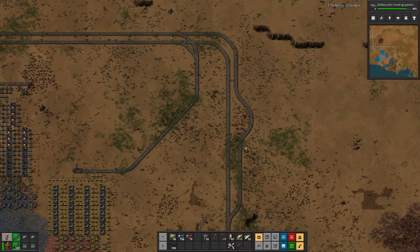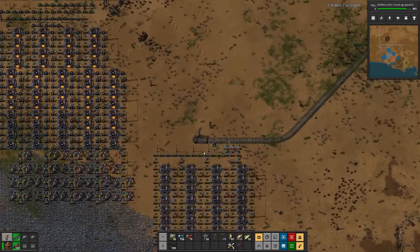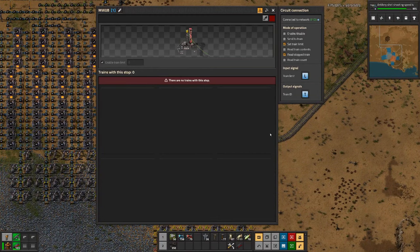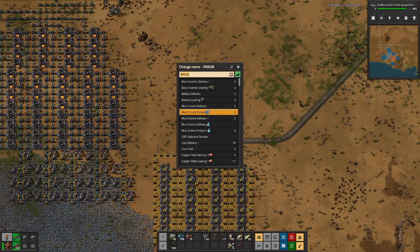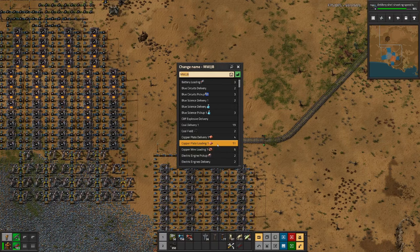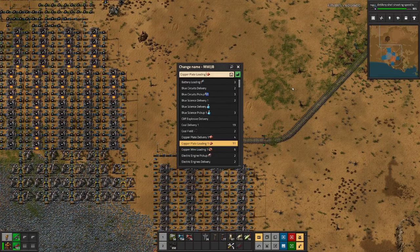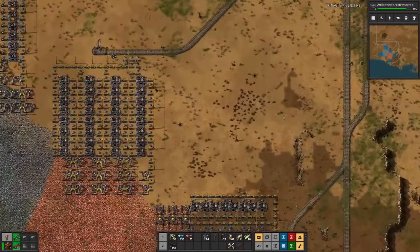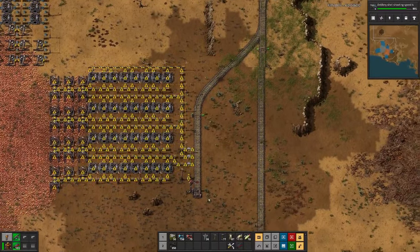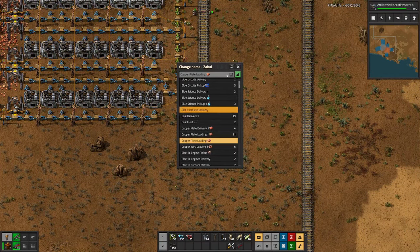However, what we need to do is rename these stations, because these are copper stations, but they should not be the same copper stations that we have up above. So basically, let's make it 'copper loading' without the one. That should work — different station. Then these can all be 'copper loading without the one.'